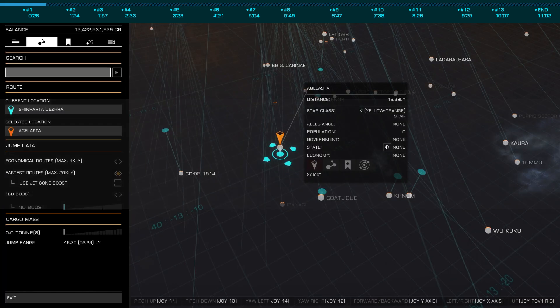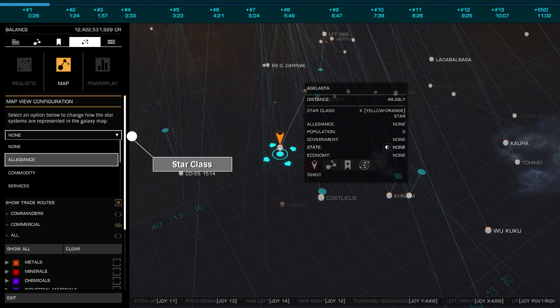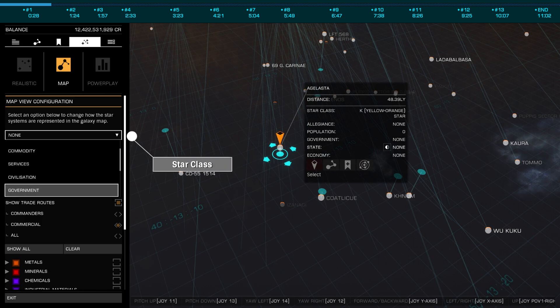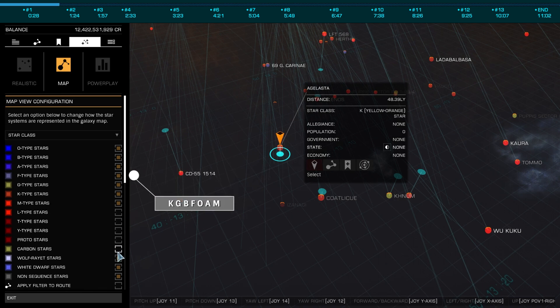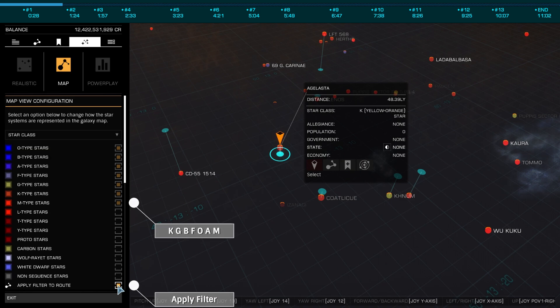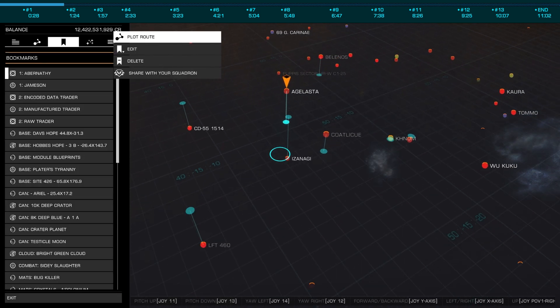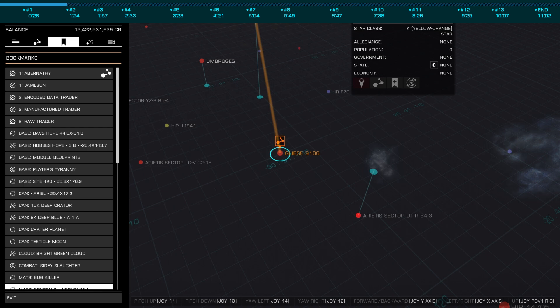By opening the galaxy map and selecting the map configuration screen, you can set map view configuration to star class. You'll then select only the first seven stars — O, B, A, F, G, K, M — deselecting the rest. At the bottom of the list, ensure 'apply filter to route' is selected, and now anytime you plot a route, you will be routed through only scoopable stars whenever possible. This combined with a fuel scoop and a bit of attention should ensure you never run out of fuel and need to make a call to the fuel rats.